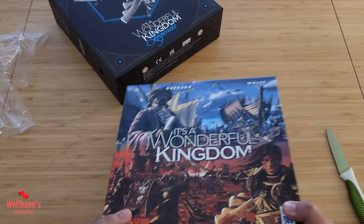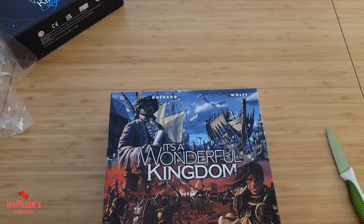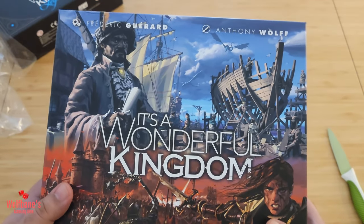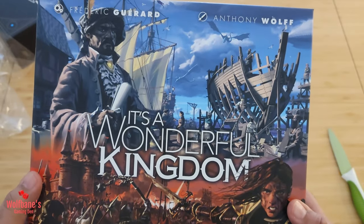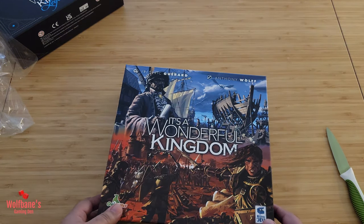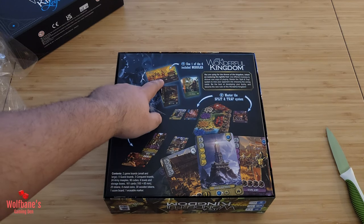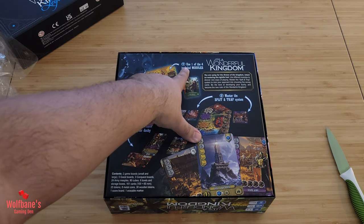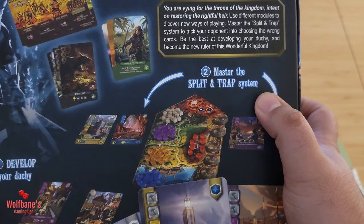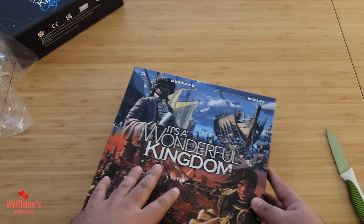If you were to buy this in retail you'd see the main box first — the sleeve doesn't come with it. Lovely artwork on this one. It does not have the modern futuristic sci-fi theme of It's a Wonderful World; this is more medieval — old-timey ships being built, medieval warfare by the look of things. Love the aesthetics and the color scheme. Flipping it over on the back side, there's going to be a bunch of cards, four included modules, and a 'split and trap' system.